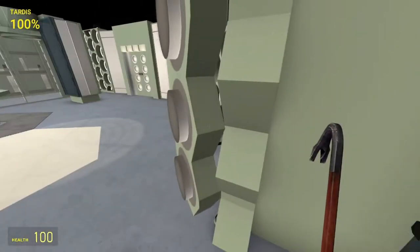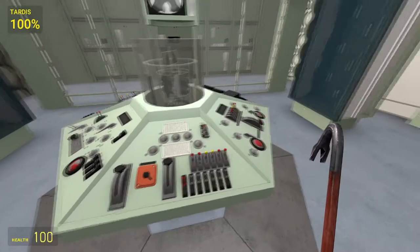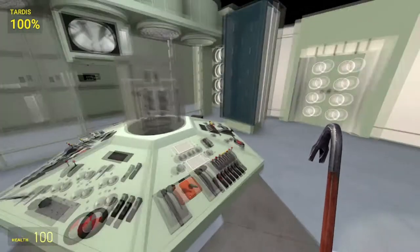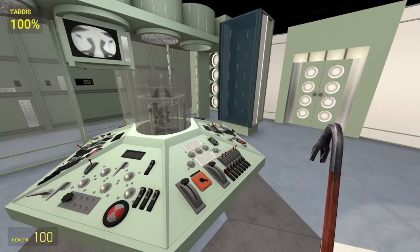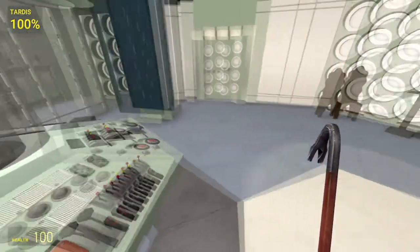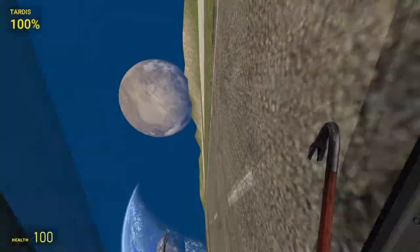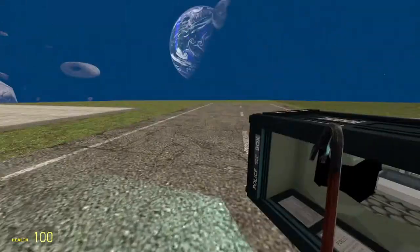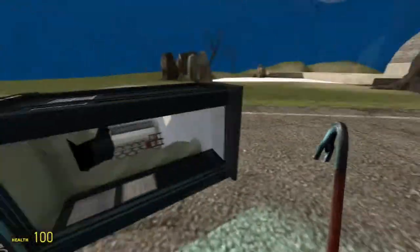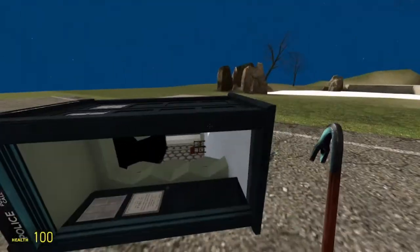Say I wanted to go back to the original landing spot — all I have to do is hit fast return and we are back there. Notice that when I hit fast return we didn't go into the vortex — we came straight there. That's what it's called 'fast' return.